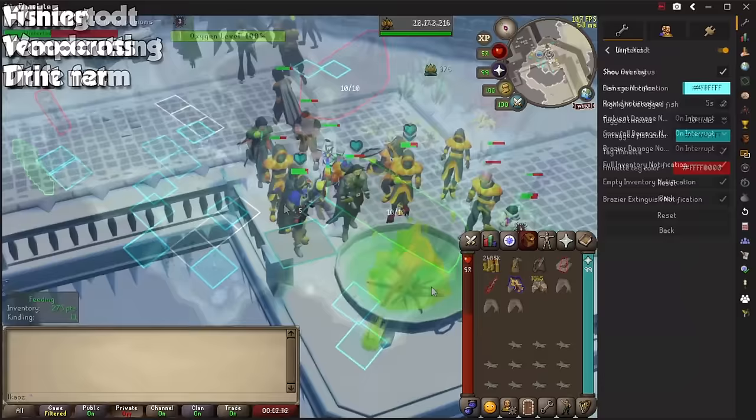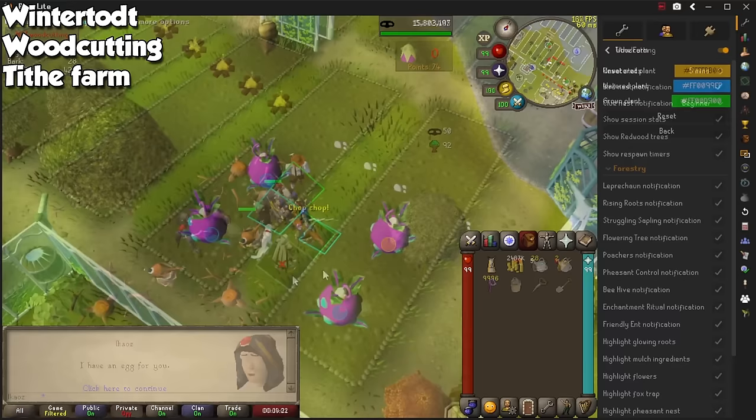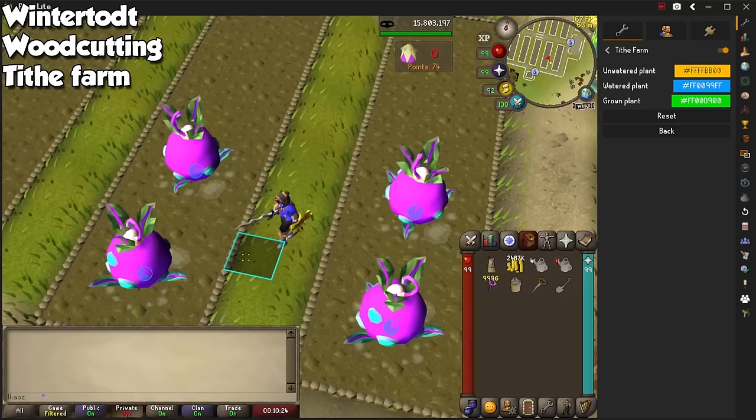Our final three are for one skill each. Wintertodt also helps with important indicators on screen. The Woodcutting plugin sounds fairly simple, but will also tell you where to click when forestry events happen to make it less painful. Finally, the Tithe Farm plugin is an absolute must if you plan on doing this activity for the Farmer's outfit, and if you want to train this skill actively without waiting for things to grow.